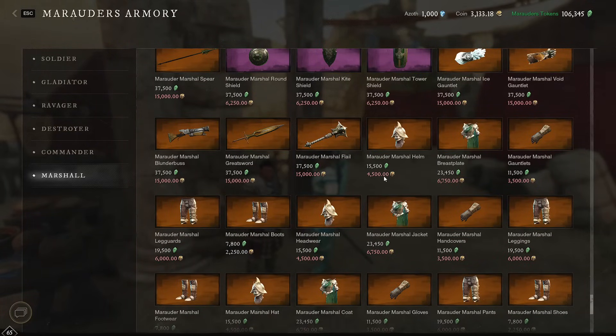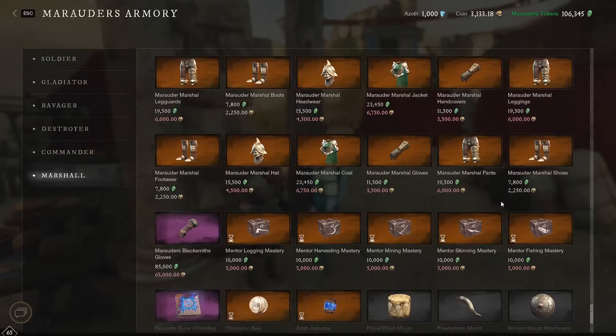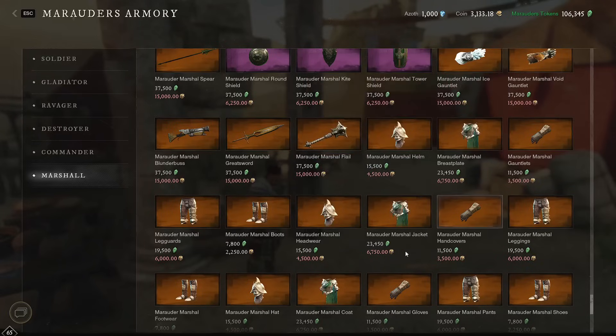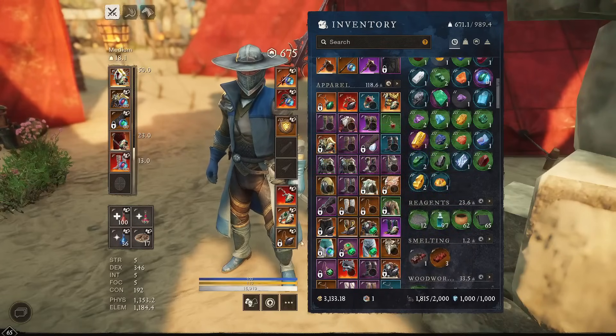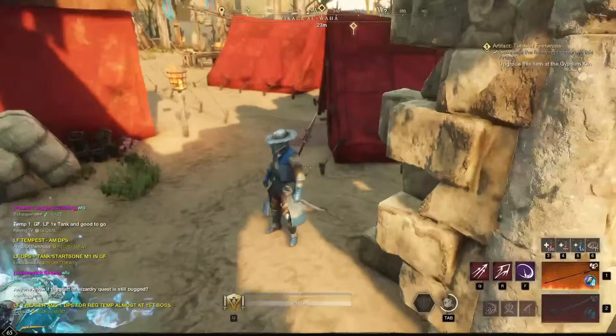Looking at the faction gear, it costs around 15,500 Marauders tokens plus gold - the chest is 4,500 gold, gloves 6,750, another piece 3,500 - so you're looking at 20,000+ gold in order to get the full armor set. That's not terrible - it would be a good starting point if you're doing overland open world PvP like influence races. But if you don't want to spend 20,000 gold, you can do what I've been doing. I also got the Champion's Amulet at 680 - I just need to get a better ring basically.